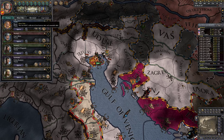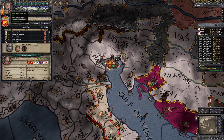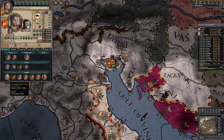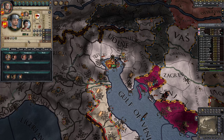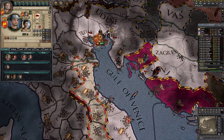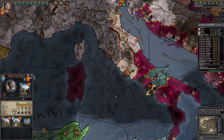We're already earning a good bunch of money. I'm not entirely sure where my money is going — mainly family dues and retinue upkeep. The family dues are busting a whole bunch. As you can see, almost all our siblings are dead, but we do have an heir who is okay in terms of marshal ability. I did also find a way of dealing with competing trade republics.